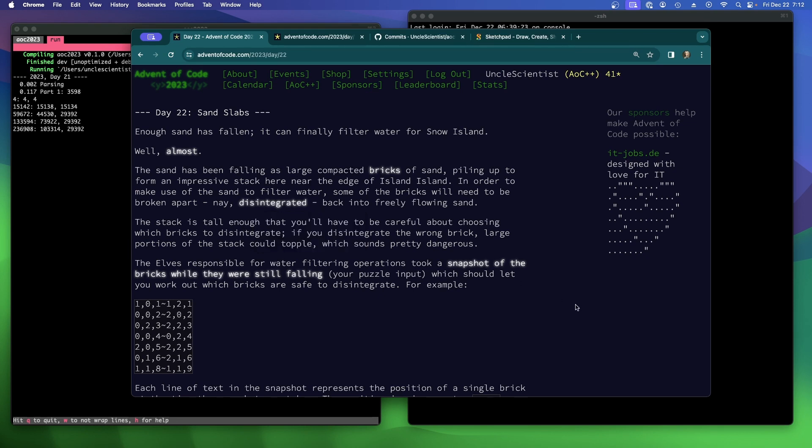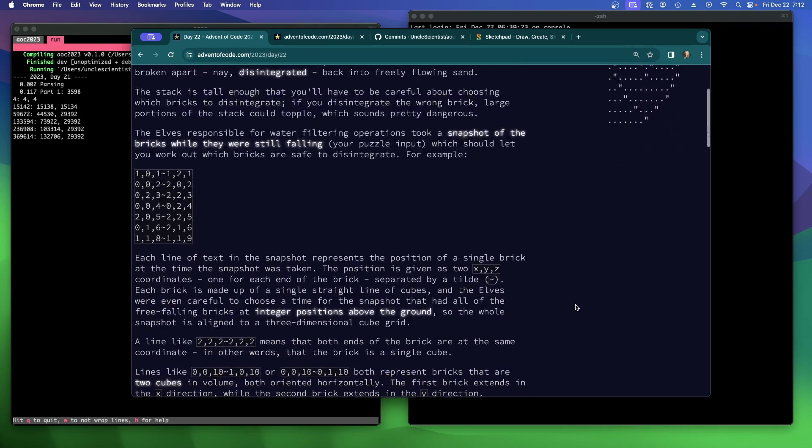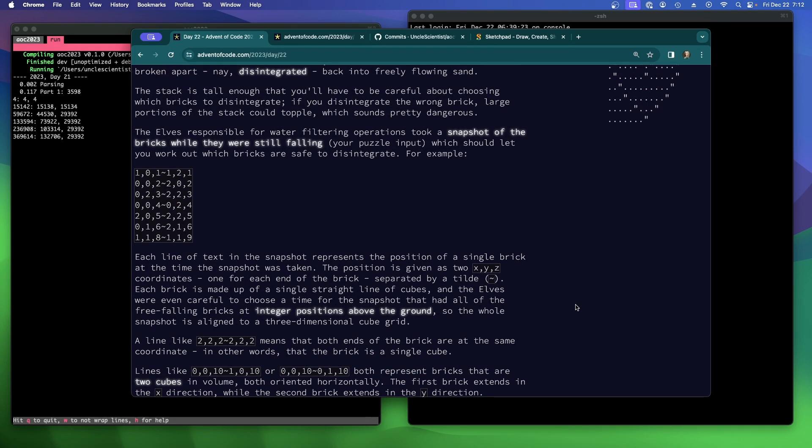The stack is tall enough that you'll have to be careful about choosing which bricks to disintegrate. If you disintegrate the wrong brick, large portions of the stack could topple, which sounds pretty dangerous. The elves took a snapshot of the bricks while they were still falling — your puzzle input — which should let you work out which bricks are safe to disintegrate. Let's grab the test input right now.